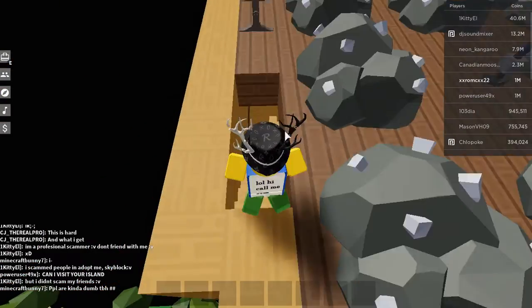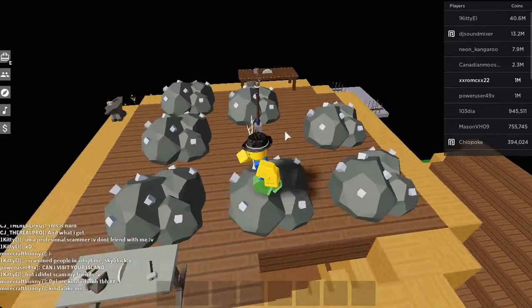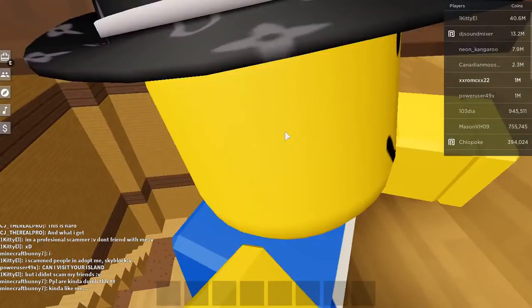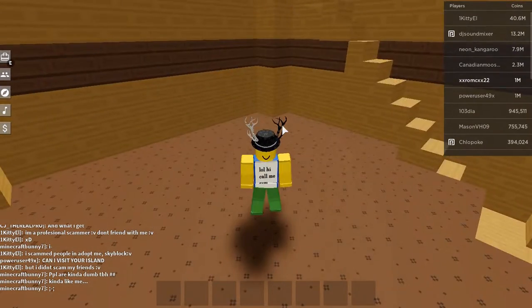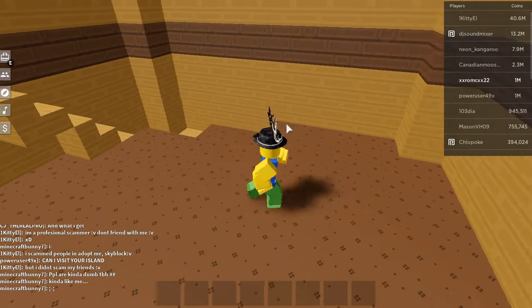On top is a clay mine, sawmill, anvil, and stone cutter. Inside we have a dirt block level that I'm going to make a wheat farm out of.